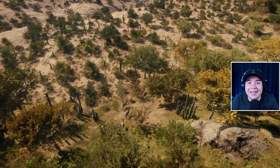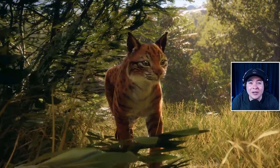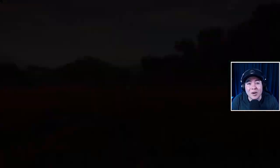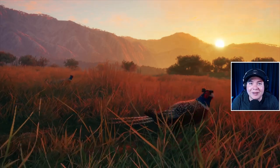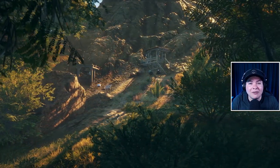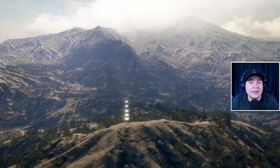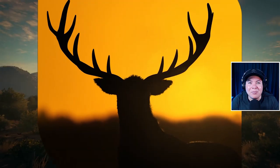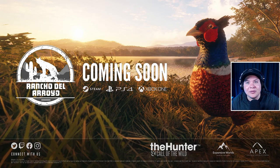Based on the two-minute teaser from the dev team, you can see this map is filled with all kinds of terrain. It spans from cactus field desert all the way to mountainous woodlands, and in between you see all kinds of different wildlife and animals. The map has a backcountry cowboy kind of feel to it, and it's just beautiful. The different outposts and buildings are very well designed, and as with any theHunter: Call of the Wild map, you get stunning sunsets, sunrises, and animals by the lakes and rivers.